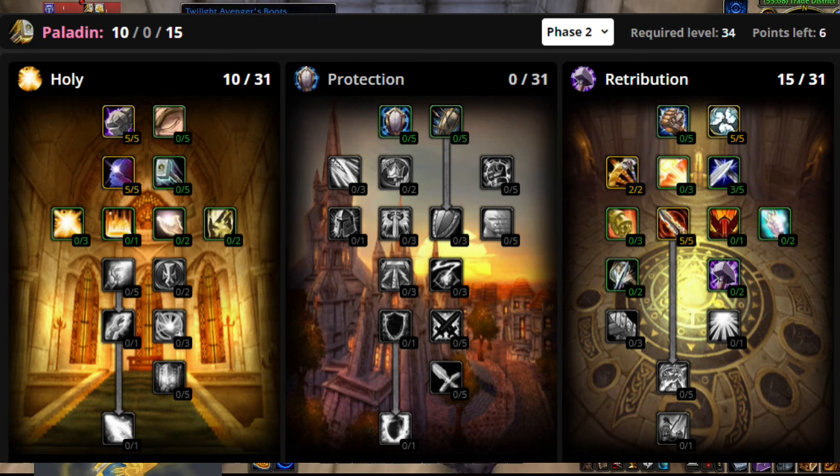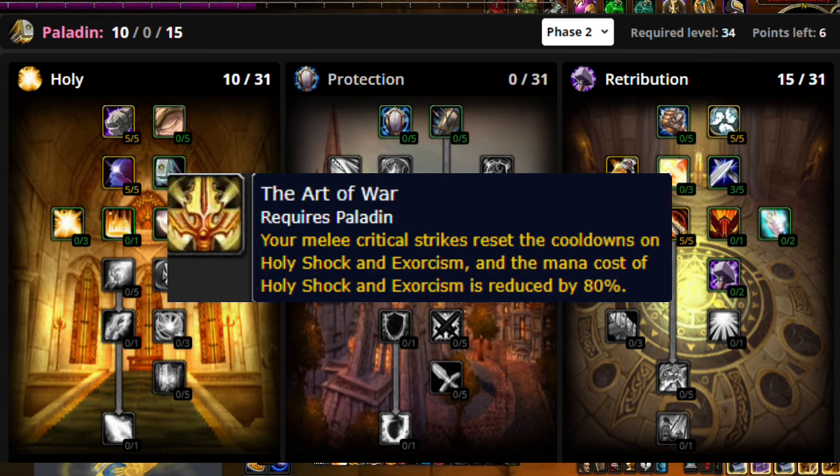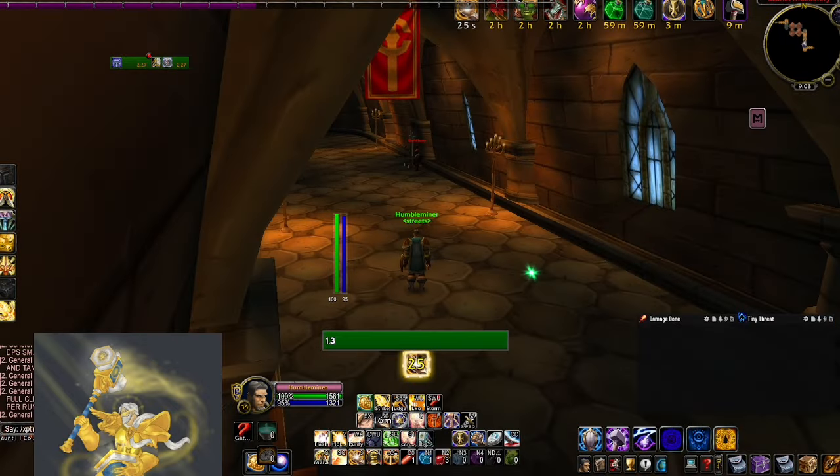For talents, we're taking 10 points in Holy to get Spiritual Attunement so that we can heal ourselves whenever we need to, and we're dumping the rest of our points into Ret and maxing out our crit talent. You should already have Seal of Martyrdom and the Exorcist rune, so you need to pick up Art of War as soon as possible. As an optional rune you can also get Enlightened Judgments, which isn't necessary but I found it very helpful.